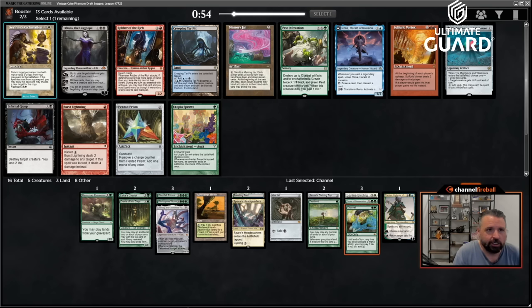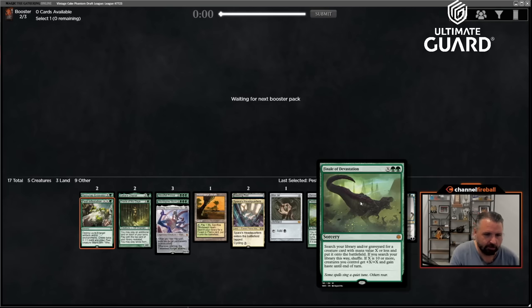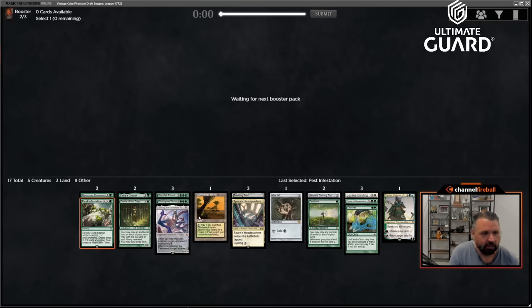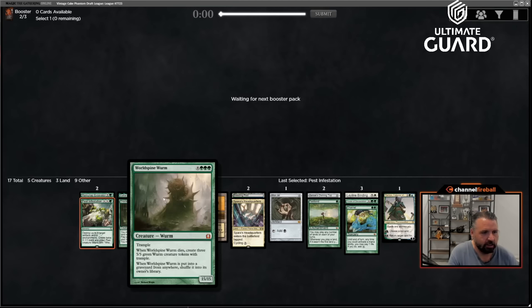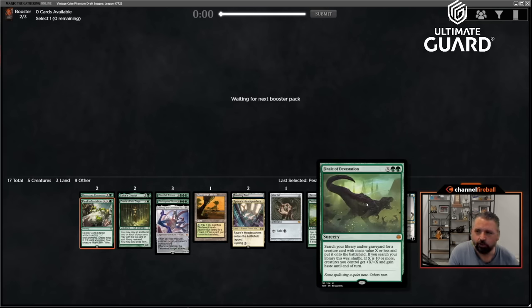There is Utopia Sprawl, but I think I'm going to take Pest Infestation — this card is busted. It's also fine with Channel: Channel into Pest Infestation, make like ten 1/1s or whatever. There's also a Memory Jar, Pentad Prism, Utopia Sprawl — with four cards in the pack, Utopia Sprawl has a good chance of coming back. The World Spine Worm and Woodfall Primus aren't that good here, but if I get Flash they become a lot better. Finale with X equals 10 via Channel — your creatures all get +10/+10 and haste, but no trample.